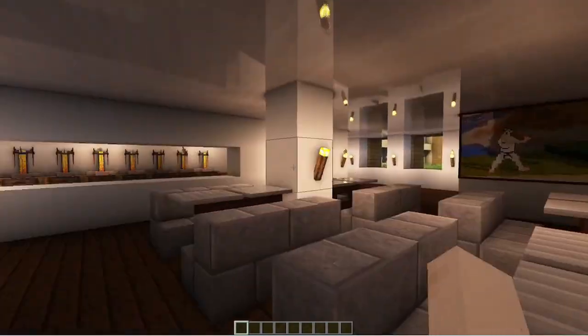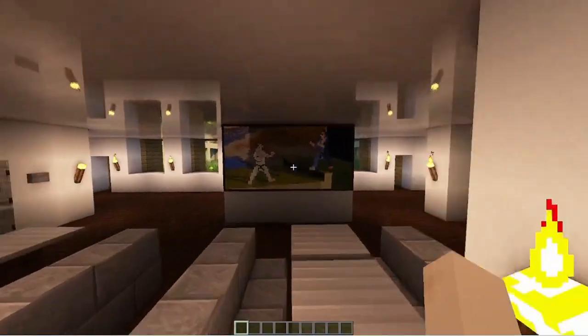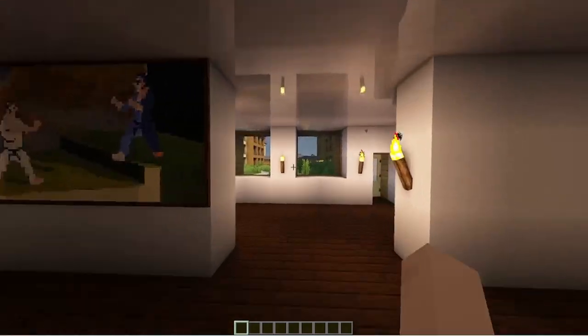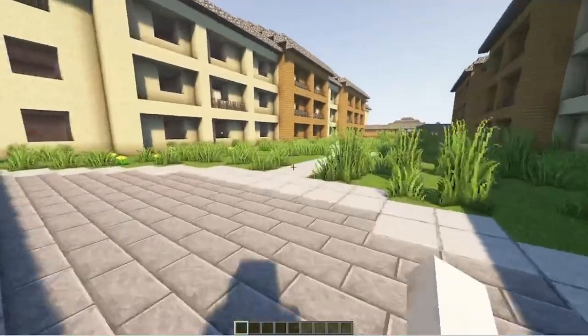We've got the breakfast and dining area, and we also got the bar here. I got the TV, a flat screen TV. There's a check-in area, and when you go out, this is the patio of it.